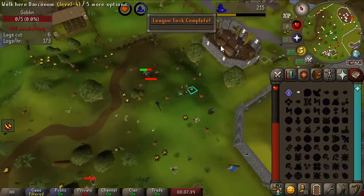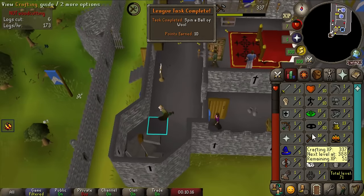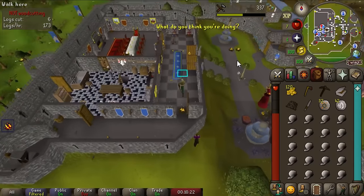This is gonna be our first use of Production Master - watch this. Spin the balls of wool. That's so good! 337 crafting XP, we go straight up to level four Crafting, but we're actually 16 Crafting because of things we can do. I figured I'd just do Sheep Shearer first - that's a really easy quest and it's a task.